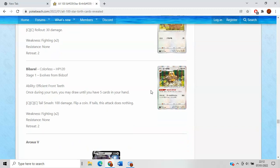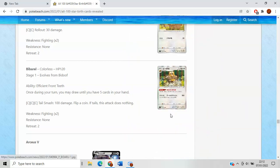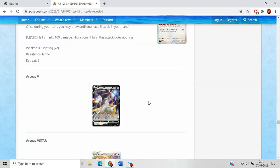Bibarel is really good. Its ability, Efficient Front Teeth, lets you once during your turn draw cards until you have five in your hand. This is essentially a reprint of Octillery. If you weren't around for Octillery, it was a great card — just allowing you to draw until you have five in your hand is just great consistency. It's not in Level Ball range which is a bit of an oof, but I still think this is a great ability that will see a ton of play. One-prizer Pokemon especially, who don't want to discard stuff with Cinccino, will definitely think of this as a good option. It'll definitely replace Cinccino in Malamar, so Malamar will live on post-rotation — which is cool to know.